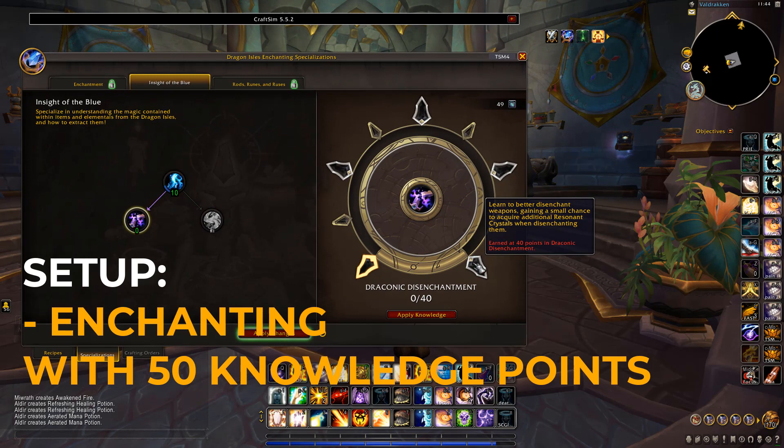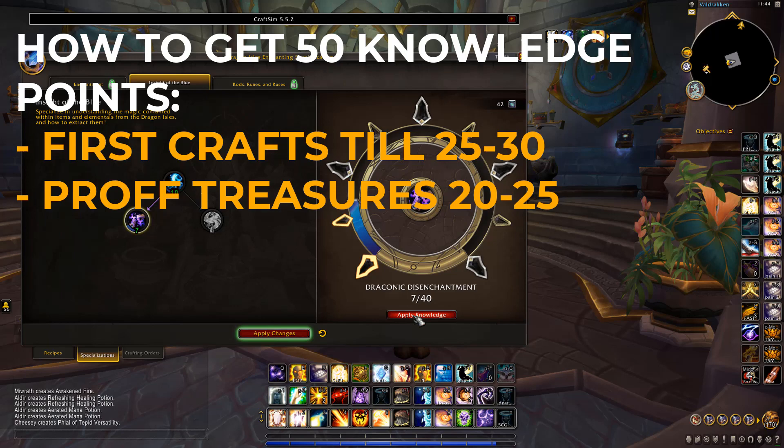You want to max out Draconic Disenchantment all the way to 40. Basically this will just increase the amount of things you get when you disenchant an item, so this is a must-have. It's very easy to actually get these knowledge points to do it.